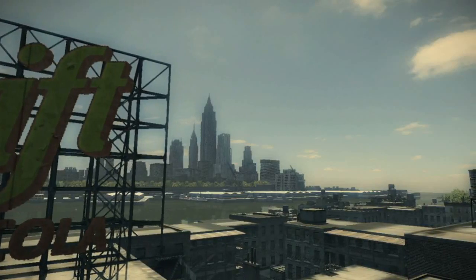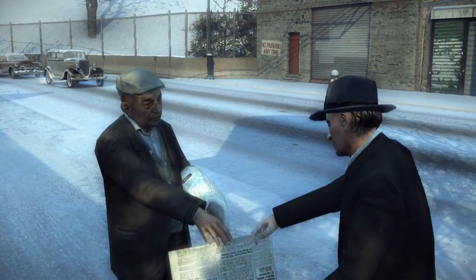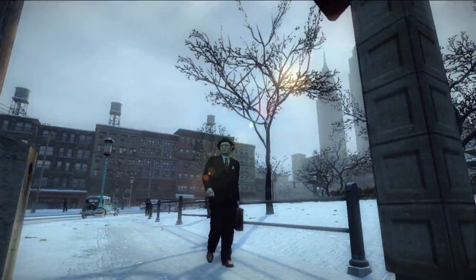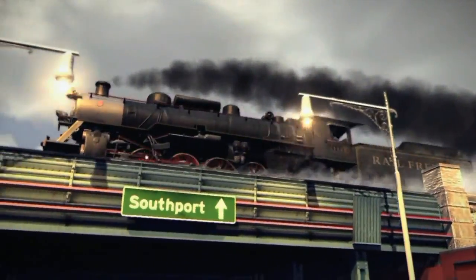You would probably recognize the skyline, but it's really a cross section of lots of different American cities. Empire Bay covers an area of around 10 square miles, which is roughly twice the size of the city in the original Mafia. We have many different neighbourhoods — some 20 different neighbourhoods. It really feels real, like an American city that everyone's been to, but obviously it's period authentic as well, and that's a big part of the details we've added to the game.